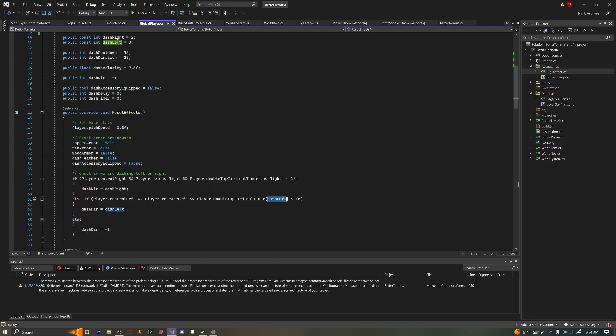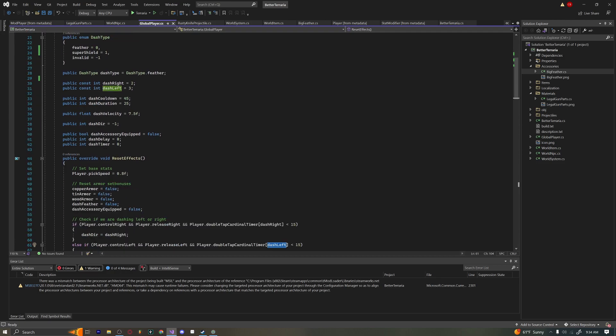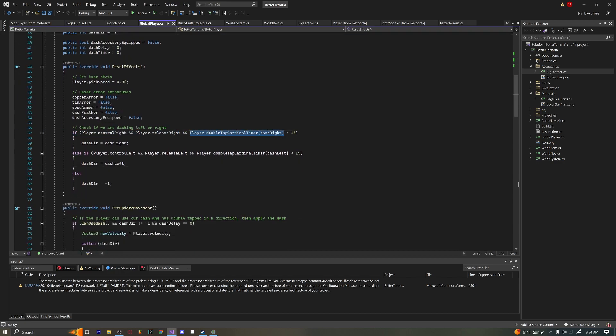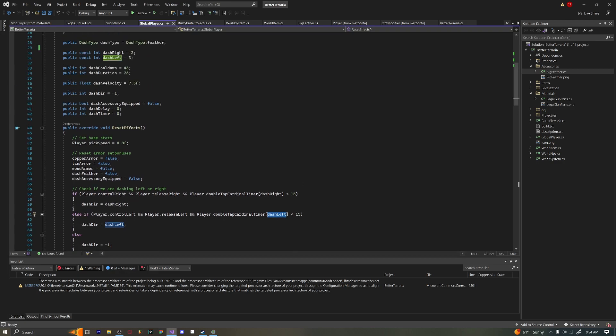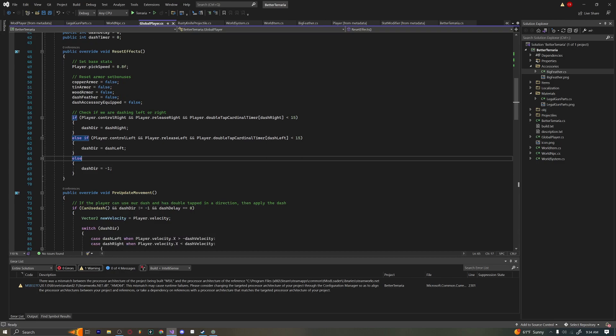I think it was zero for up and one for down, but I'm not completely sure — you'd want to check the documentation. To be precise, use index two for right and three for left. Then we have a final else which sets our dashToward to negative one, meaning we're not dashing in a valid direction so we just won't do anything.